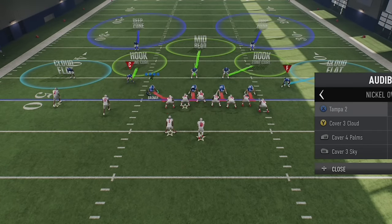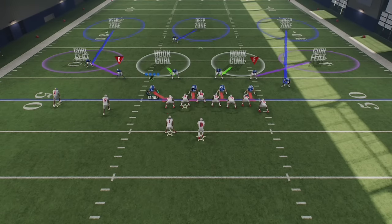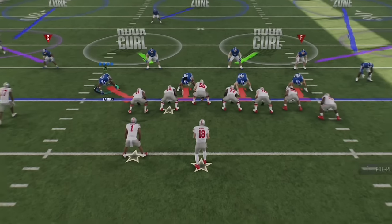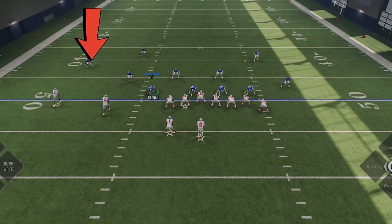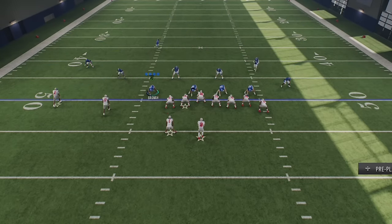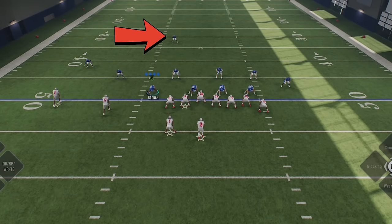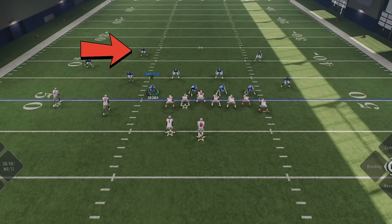When we switch over to Cover 3, you'll notice that the cornerback's starting depth drops to about eight yards off the line of scrimmage — and once again, the cornerback in front of the tight end doesn't move much. For Cover 4 Palms, it's the same eight-yard cornerback depth. The only way to tell the difference between Cover 3 and Cover 4 is by looking at the safeties: in Cover 3 you have a single high safety, while in Cover 4 both safeties start at about the 10-to-12 yard mark, each responsible for a quarter section of the field.